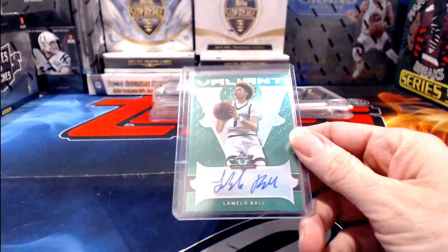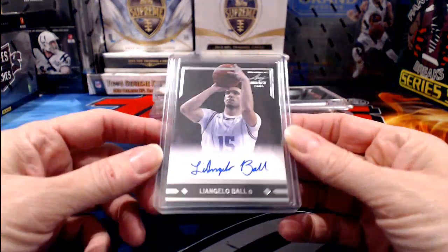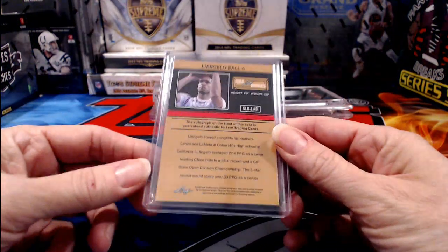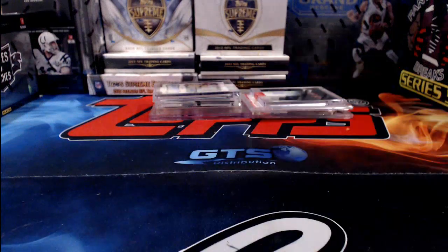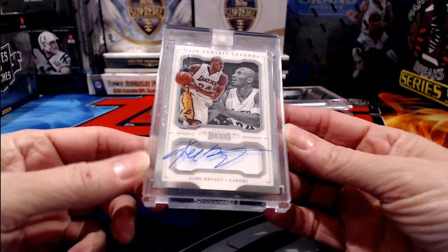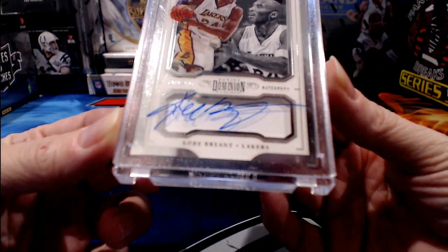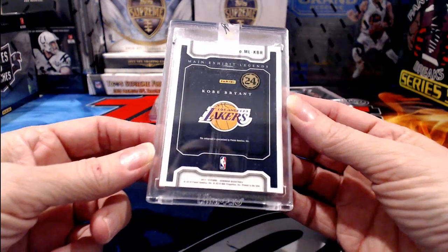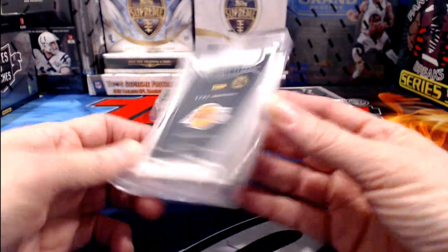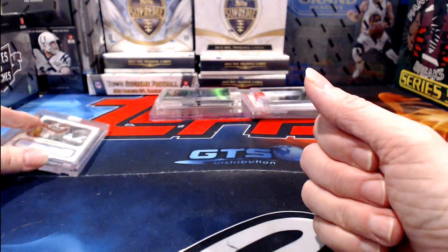Our Leaf original cards: we have a LaMelo Ball — as discussed, we'll give that out by way of random. It's numbered to 60. Our second one was LiAngelo Ball, so no Kuzma tonight but both Ball brothers, and we'll give each of those out using random. Now on to our hits — Lakers right off the bat. There is Kobe Bryant on Dominion, numbered to 49. That is a nice hard-signed Kobe autograph for the Lakers — a really good way to start things off.